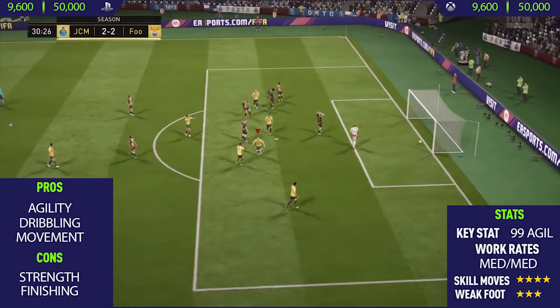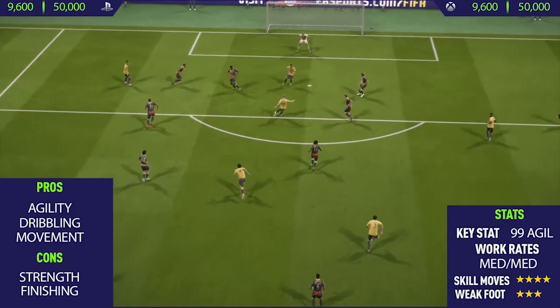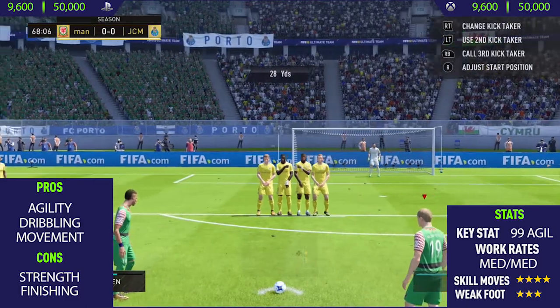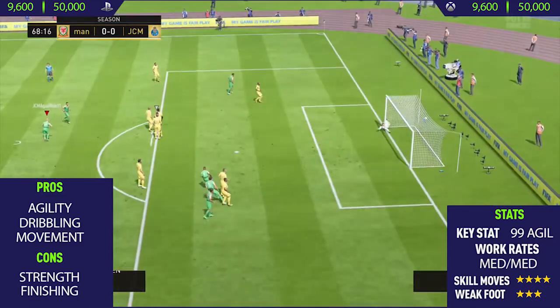I paid around 15,000 coins for this card, so he basically is discard value. Getting to the pros now — his agility. This guy has 99 agility, he's just incredible, a very very agile player and you can definitely feel it when performing skill moves. He just performs them so quickly, and especially when doing skill moves such as scissors, you can really tell when that 99 agility kicks in.